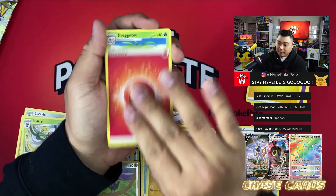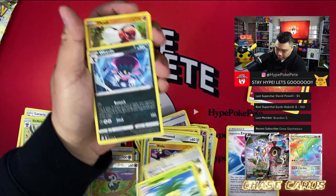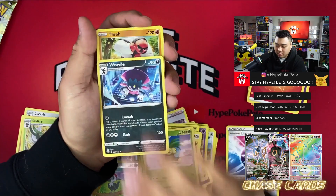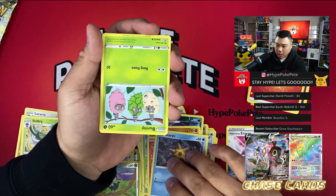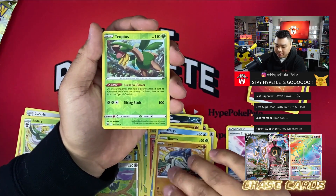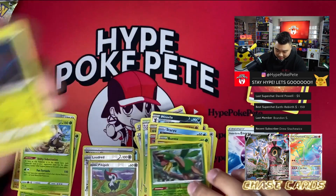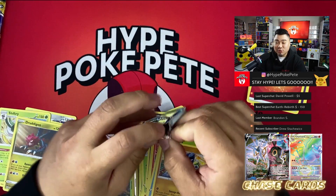From the Brilliant Stars pack: fire energy, Weavile, and I accidentally pulled two cards — Executor, Hunting Glove, Weavile, Torchic, Magmar, Torchic reversed, Burmy, Swalot, Tropius — this collector's chest is pulling really rough.